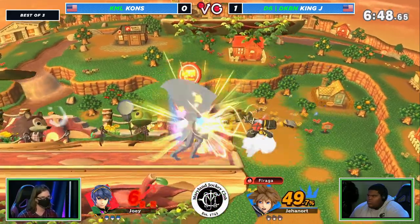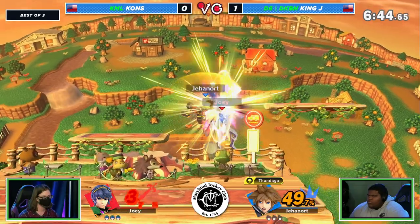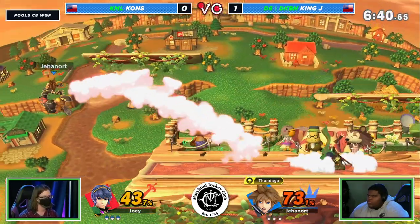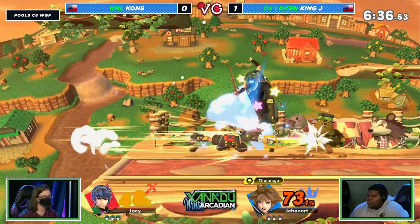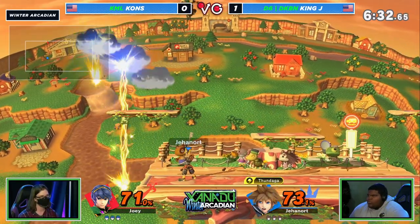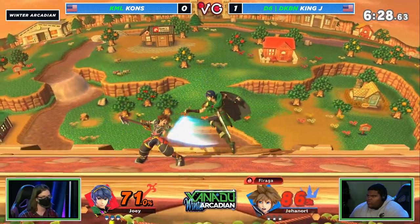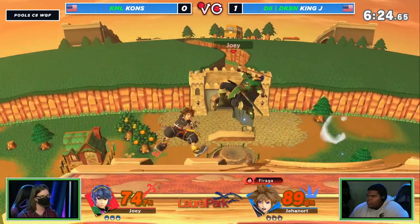We'll see if that trump card is going to play into this one — you can't rely on it too heavily, especially now that it's been a game-winning play. Can you do it again at all? We'll have to see. A stage like Town and City is a great one to do it on. The fact that Sora can go under the stage, the fact that it's so thin, means that you actually get more flexibility off it too. It's very niche, but who knows?